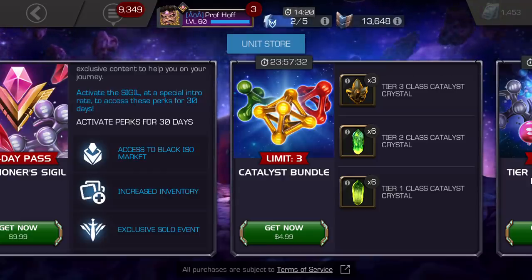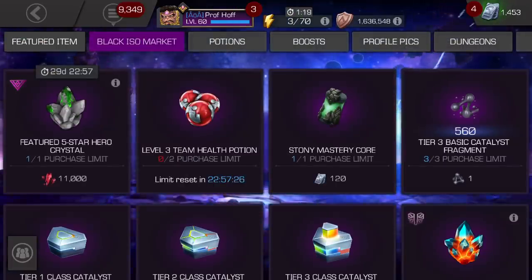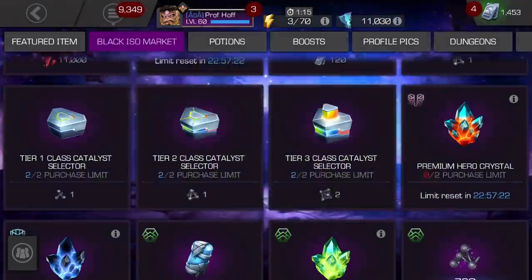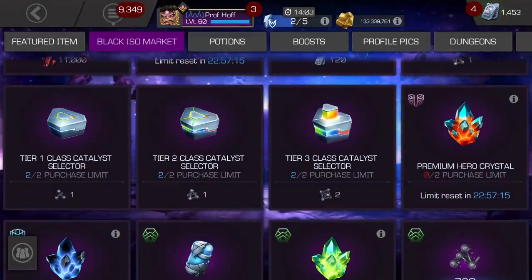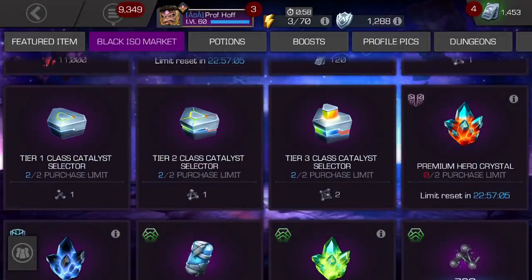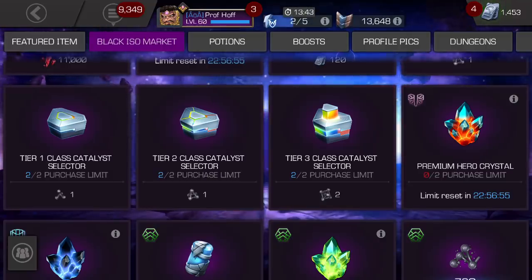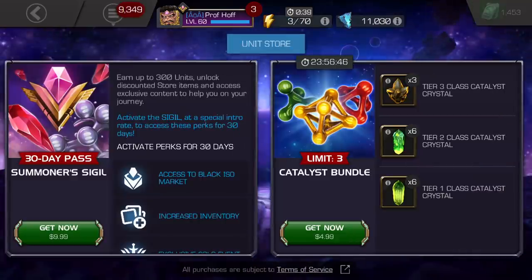You can't give this more than a C- to maybe at best a C average grade, because you don't get to choose the classes that you need. As a reminder, when you go to the Black ISO store, you do have Tier 1, Tier 2, and Tier 3 Class Catalyst selectors, and the first two are a one-to-one trade-off — just one basic for one class. They've doubled that for Tier 3s, which is a little annoying, but those are pretty easy to get on the daily quest. Some people tell me they actually have fewer Tier 3 Class Catalysts in their inventory than Tier 4s, which kind of blows my mind, but it is what it is.